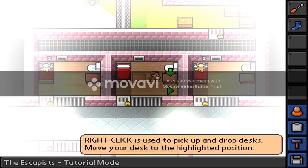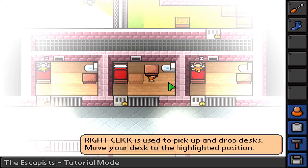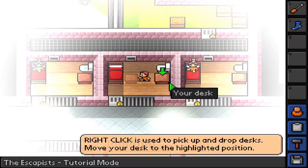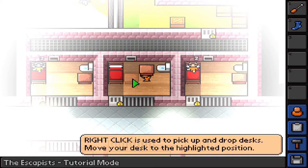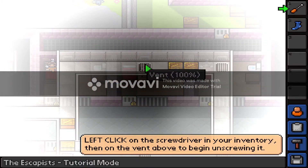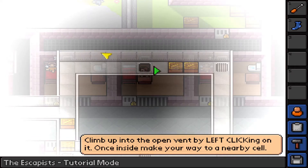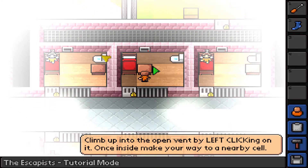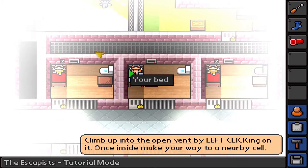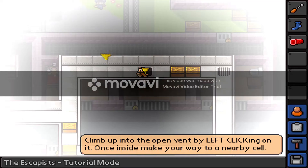Right click to pick up — yes. Down there, we go. Stop. I think we have to unscrew. Climb up the vent by left clicking. Whoops, nope — left clicking on it. Oh, there we go.